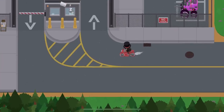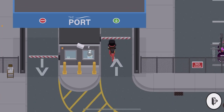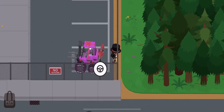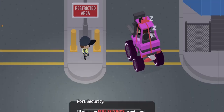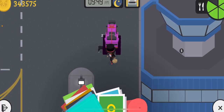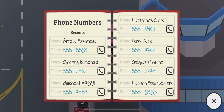Head over to the port. The guard is sleeping so you want to enter. Go to your forklift. Now you want to go past this guard — he's not going to let you through — so tap on your bag quickly so you're a bit safe.